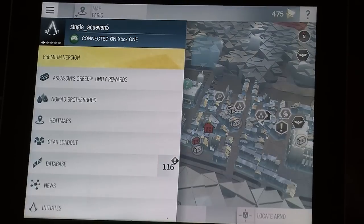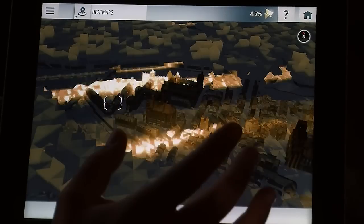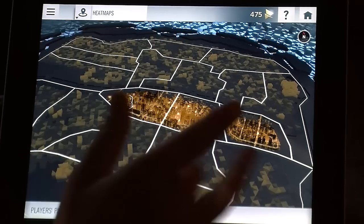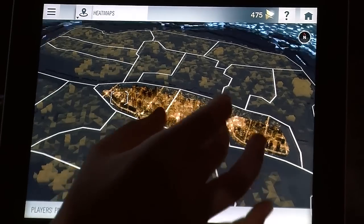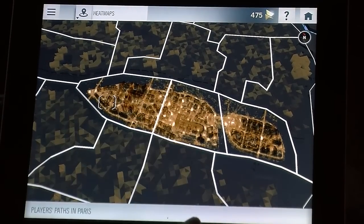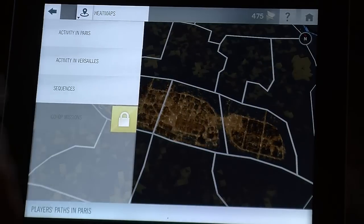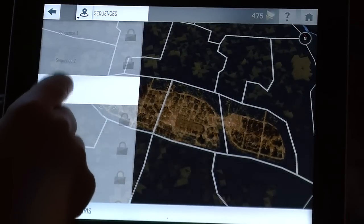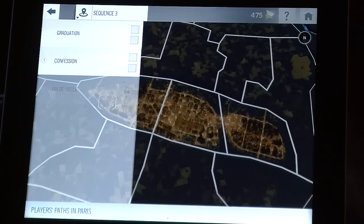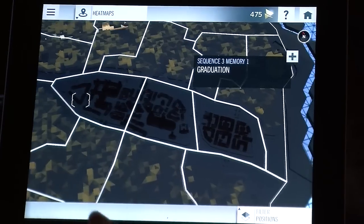We also have many comfort features. My favorite one is the heatmap. The heatmaps are made of real player data. As you progress in the game, you will unlock more and more heatmap areas. This is the player path in Paris — all the players play on this island and mostly go everywhere. The most interesting thing with the heatmap is the heatmap for the main path missions. Once you unlock a new mission in the console game, you don't need to complete it — you just need to unlock it and its heatmap becomes available.